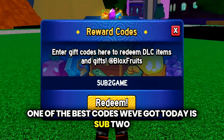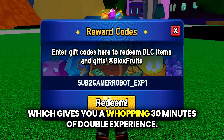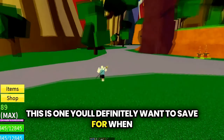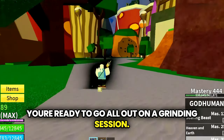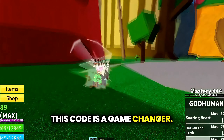One of the best codes we've got today is SUB2GAMERROBOTEXP1, which gives you a whopping 30 minutes of double experience. This is one you'll definitely want to save for when you're ready to go all out on a grinding session. Maybe you're close to hitting a new milestone or just want to get ahead of the competition — this code is a game changer.